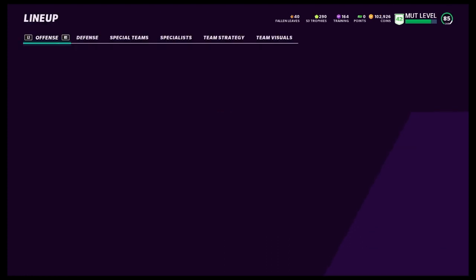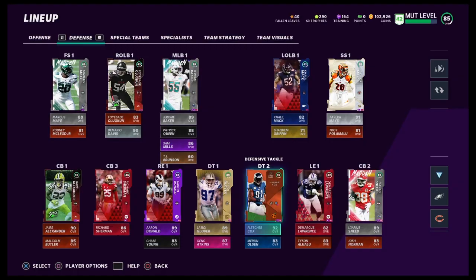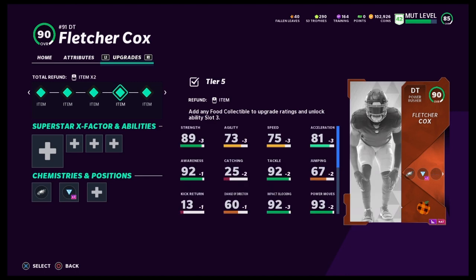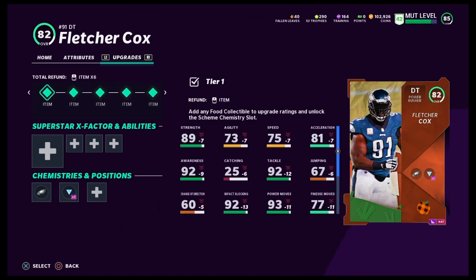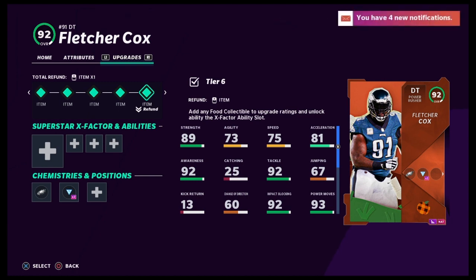Let me show you an example. I ended up choosing Fletcher Cox. It's going to be just like last year with Zach Ertz and the Thanksgiving promo — how you just add the food to the upgrades to get the upgrades. It goes by twos: 82, 84, 86, 88, 90, 92. And you'll have your full 92 player. It goes into power-ups, so you'll be able to power-up this player.